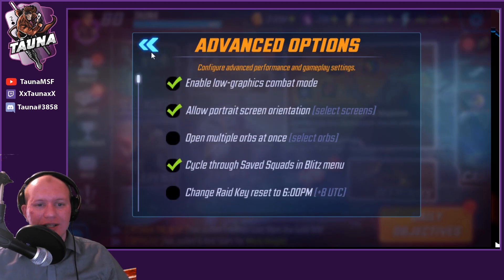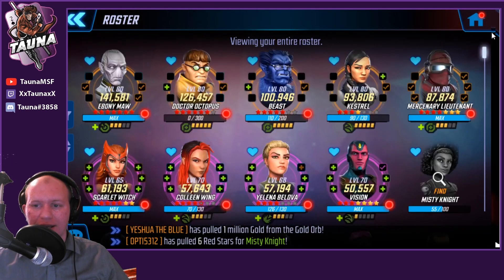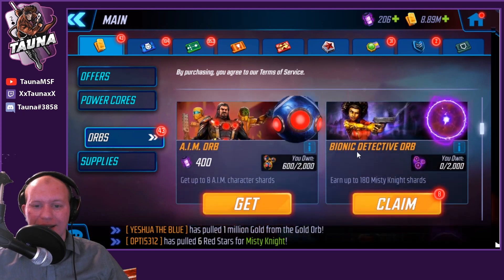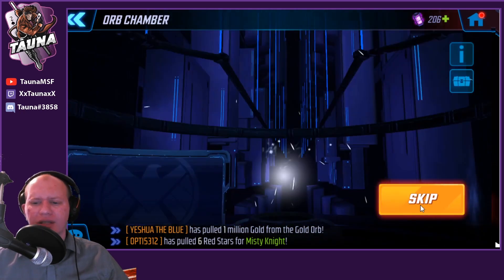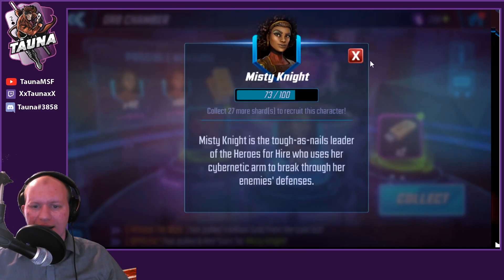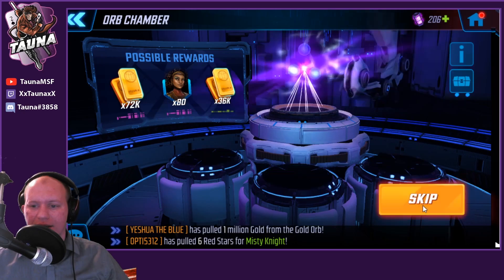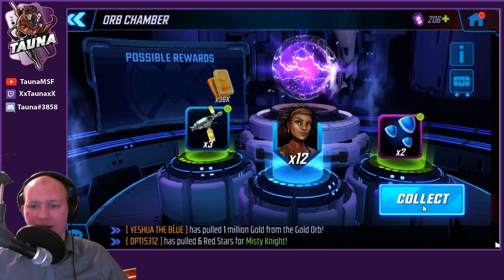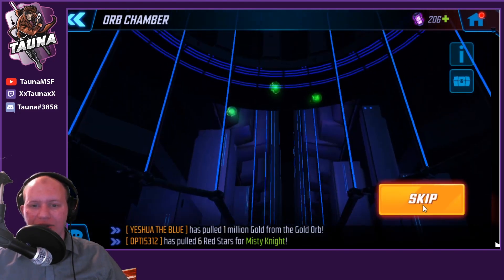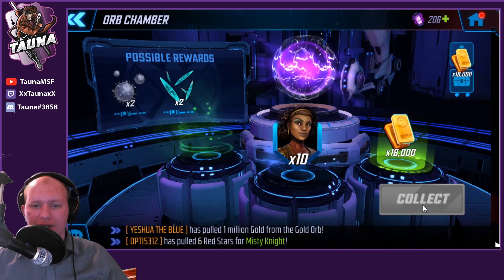I've got some red star orbs saved up. I got lucky and got five red stars on Colleen. Misty being a 100-shard unlock isn't great, but hopefully we can get some decent red stars for her too. Let's open up these orbs. We've got 8 so far — the average for these orbs is about 9, so we're slightly below that. We got 12 there.